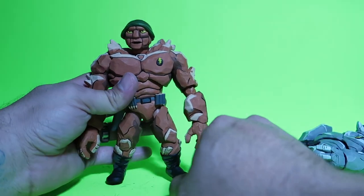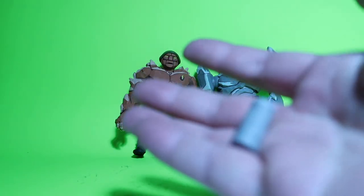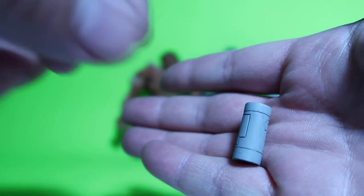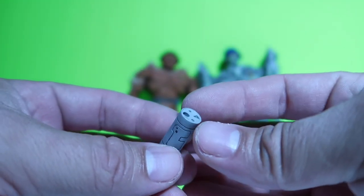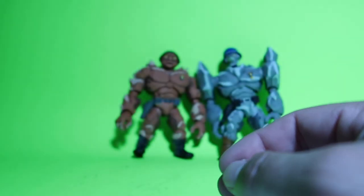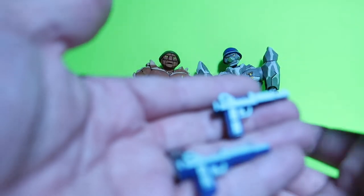Alright guys, so as far as accessories go, it comes with just a few accessories. It doesn't come with much — it doesn't even come with a change of hands. It just comes with this, which is a little canister — a bomb, I think it was. I gotta go look at that cartoon again to make sure. And they each have their own blaster, which is the exact same blaster.